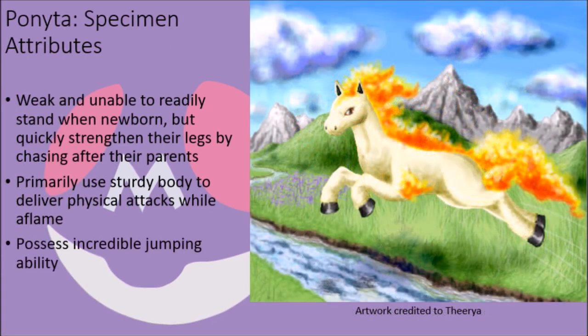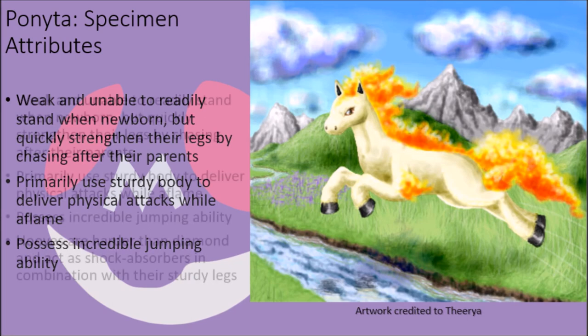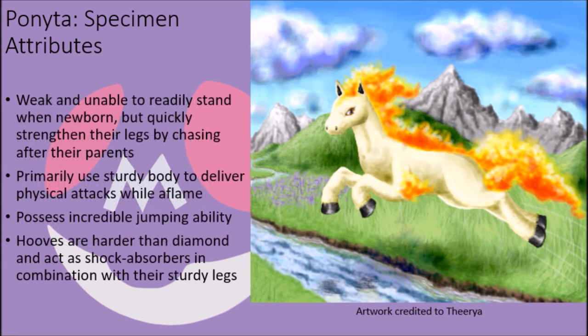Their frames are surprisingly lightweight despite their size, and they can use this to their advantage, as they can and do run along fields and mountains all day and can leap incredible distances and heights, often practicing by leaping over tall grass, increasing the height of their jumps as the grass continuously grows upward. Some have even reported them leaping so high that they could clear the Eiffel Tower or Ayer's Rock, though this is quite an exaggeration despite their incredible jumping ability. They are helped out in this by the fact that their hooves are made from an organic keratin of such incredible density that they are ten times harder than diamond.